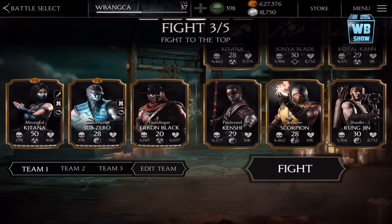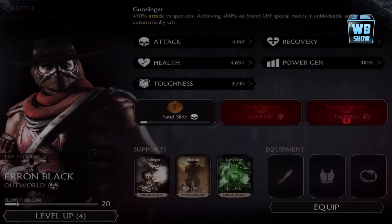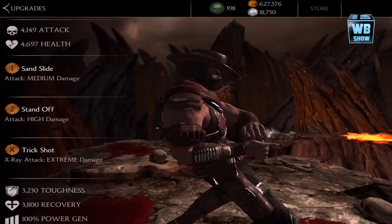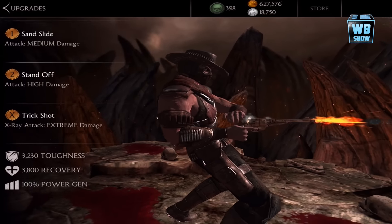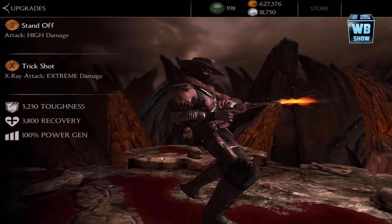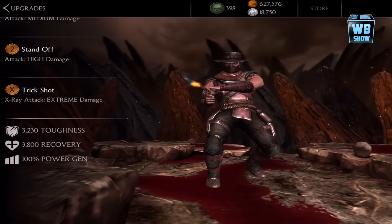Let's go in here. So here he is, level 20. Let's go into tap view first. He has about four thousand one hundred and forty-nine attack, four thousand six hundred and ninety-seven health, toughness three thousand two hundred and thirty, recovery three thousand eight hundred.